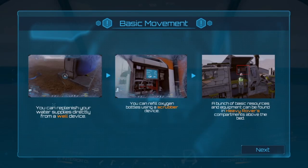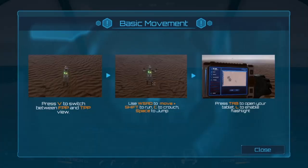Basic movement — standard WASD-style movement. It also notes that you can get water directly from the well. You can refill your oxygen from bottles using a scrubber device in the base. Now for controls — V is actually important. What it doesn't tell you is you can switch to third-person view when you're driving the rover, which is very helpful when you're trying to pick up rocks with a crane.